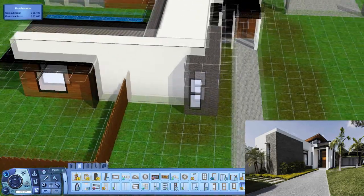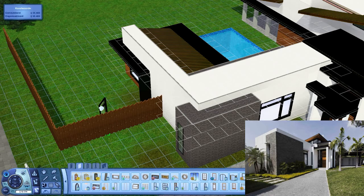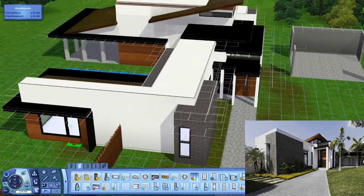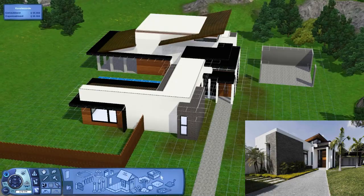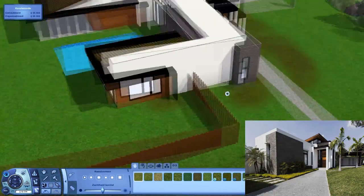There we go — I'll put one of them next to it actually. Now we really start to get a shape in this house and I actually start to like the look of this house.